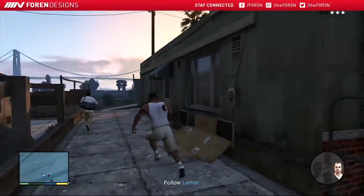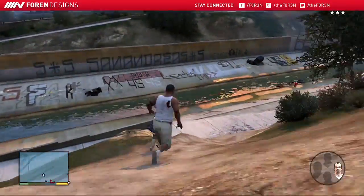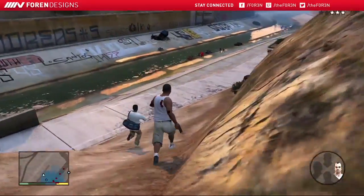Once you've made it to the top of the street, you'll need to follow Lamar down to the riverbed. Once you've made it to the riverbed, hop on the jet skis and drive away.